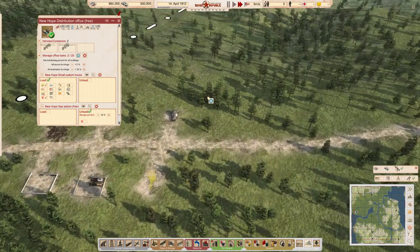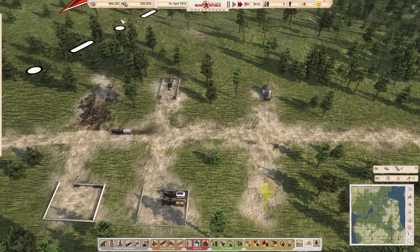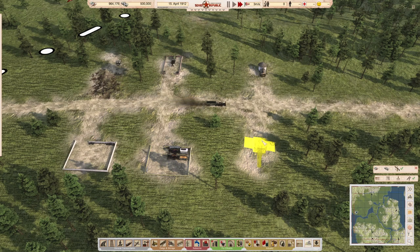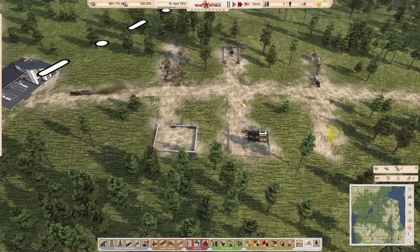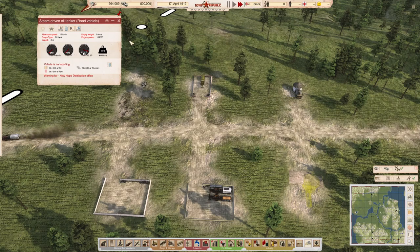I'm going to set up the distribution office to deliver crops here — about 30 tons should be enough. I'll get the construction crew working on this. What should happen is even if this puts crops in here, the vehicles will not use this as a fueling station yet because it needs to be primed with ordinary fuel first. I want to do a little test to see if it actually works.